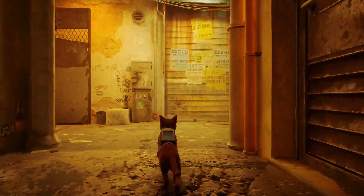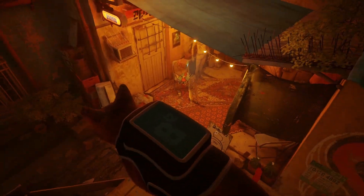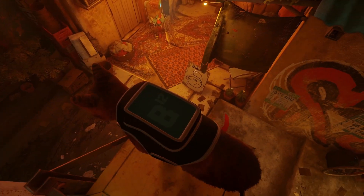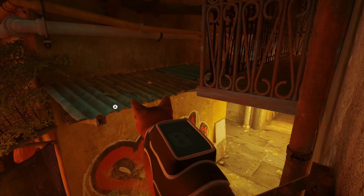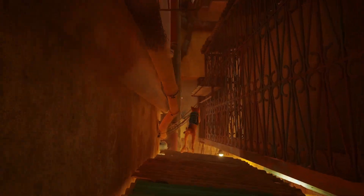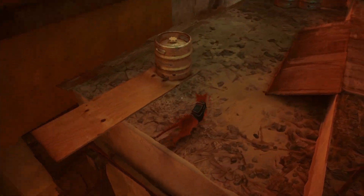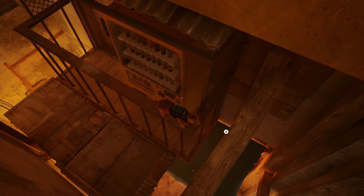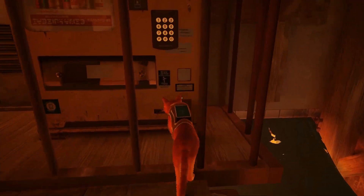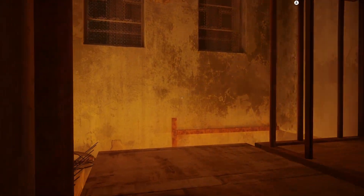Now we're going to head over this way and then jump up right here. You'll know where you are because you're right by the grandma lady with the sign for grandma. Jump up here, then jump over to here, then up to here, and up to here, then go all the way up and down to this railing. Here is the next one. You can jump down, walk through the bars, and interact with it. That is number three.